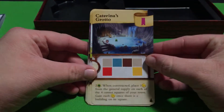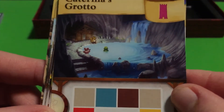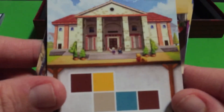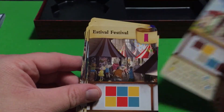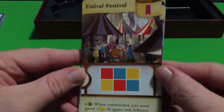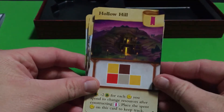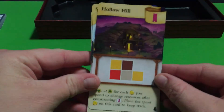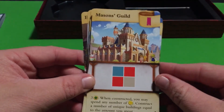Then there's Katarina's Grotto - there's a nice look at the artwork on that one. The Treasury of Oakiver - or Ocaver, maybe. Estival Festival. I like this one - Hollow Hill. I don't know why but the artwork is really nice on it. And we have Mason's Guild.